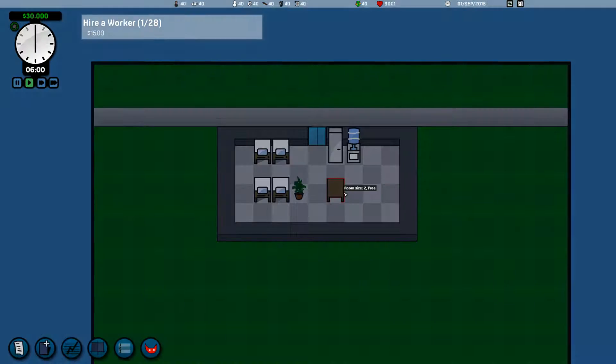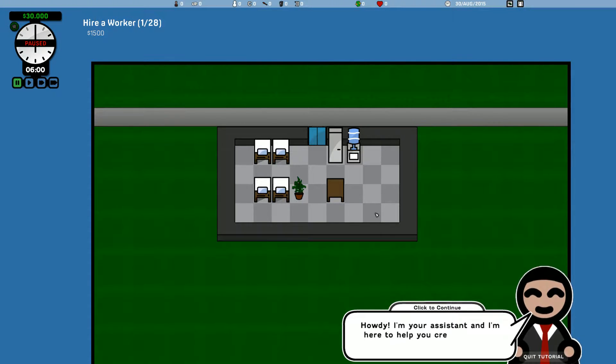Essentially, we are running our own game development studio. Howdy, this is my assistant. I mean, he could have tucked his tie in — I'm not sure I like the tie over the suit-stroke-jumper. He says: 'I'm your assistant and I'm here to help create the best game development studio ever. In order to get your studio up and running, you're going to need workers, so let's hire some.'